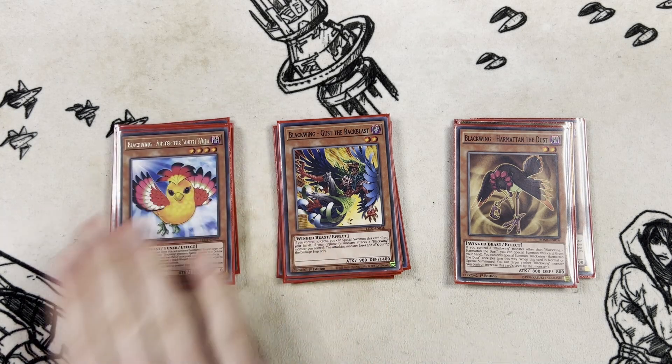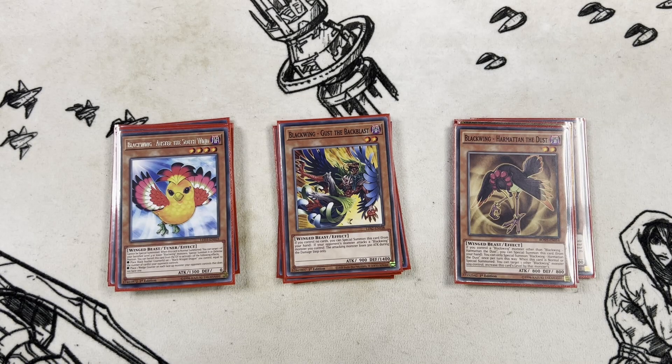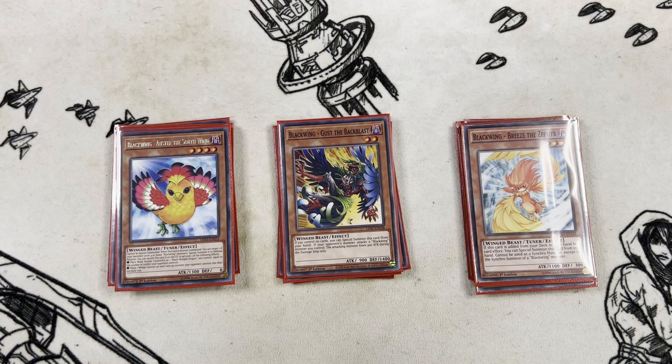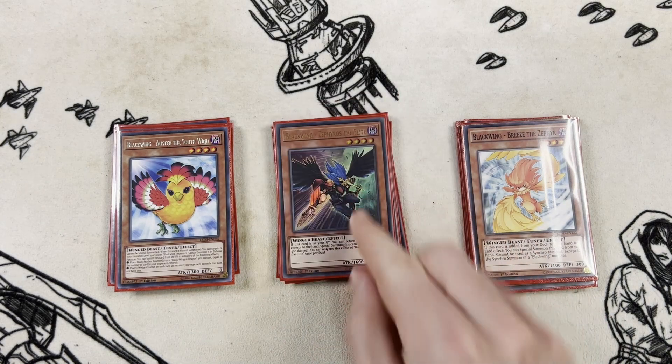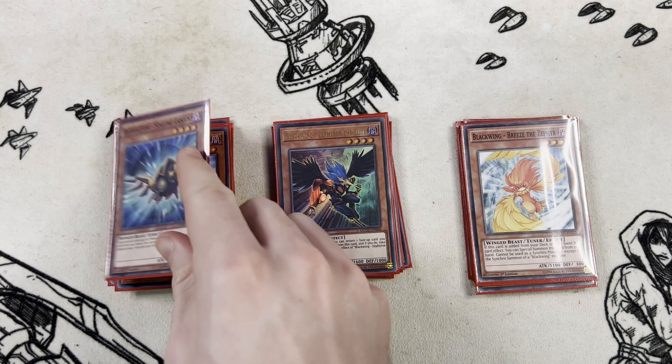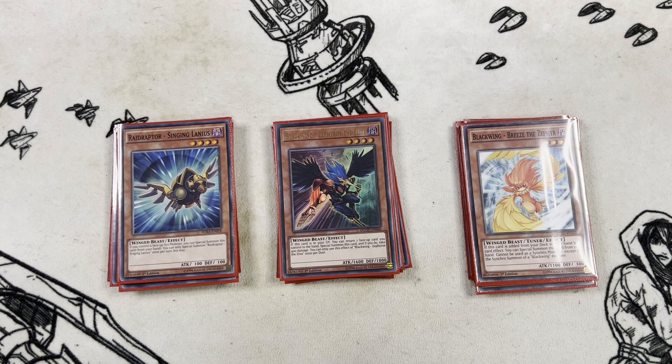We also have one copy of Auster the South Wind - really good if you open it with the Law of Darkness, but since that doesn't always happen, one copy is fine. Then one copy of Breeze the Zephyr as a searchable target off Black Whirlwind to get that special summon off. Finally, one copy of Zephyros the Elite as our special summon from the deck.